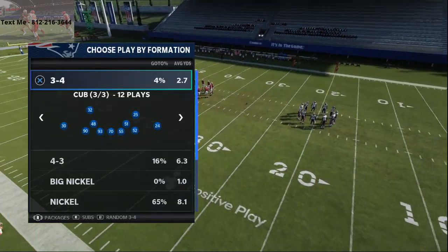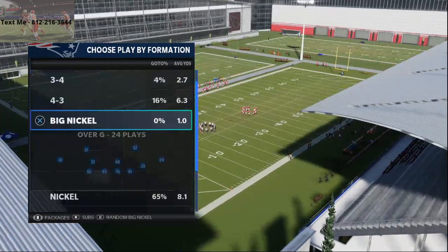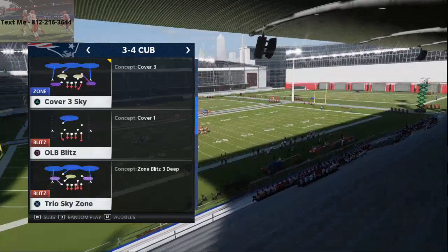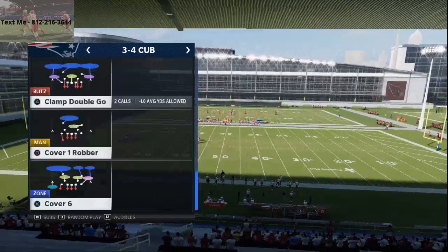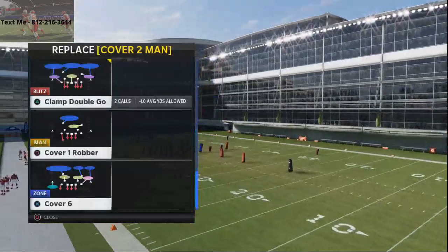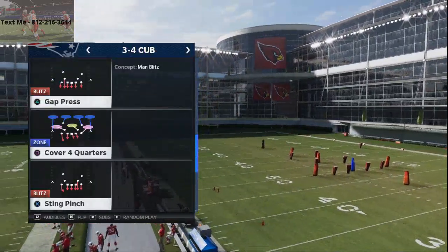Alright, so 3-4 Cub. This can be found in a variety of different playbooks this year. We are in the New York Giants defensive playbook right now. The play we're going to be going over is Clamp Double Go. You can also do this from some other plays — you can actually just run Trio Sky Zone if you want to. I'm going to show you Clamp Double Go and I'm also going to show you Trio Sky Zone.